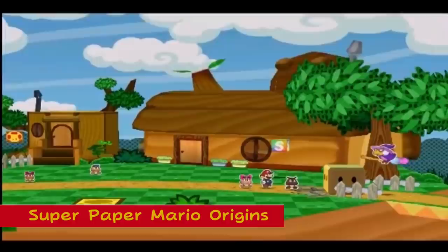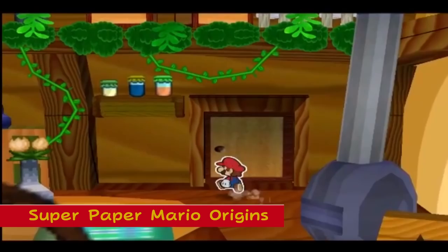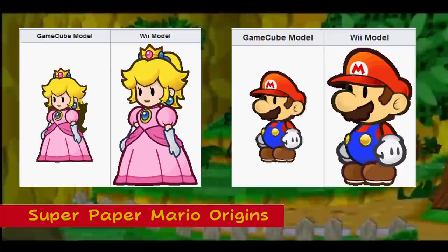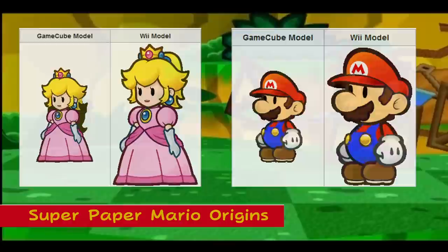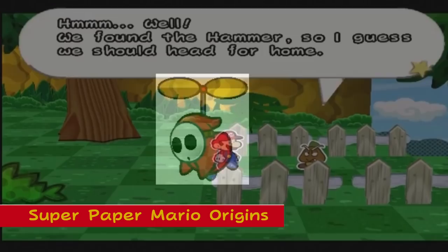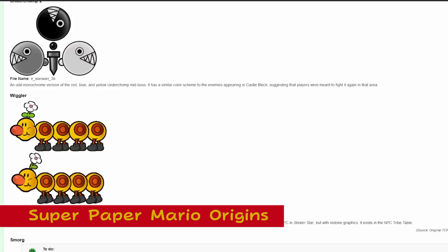Super Paper Mario Origins: This game was originally going to be released exclusively for the GameCube before being moved to the Wii. The evidence exists in the game's data, as there is a folder which contains GameCube-rendered models of characters like Mario and Princess Peach — the Wii textures are about 50% larger. Additionally, there's an unused enemy in the game data named Fly Guy, a flying Shy Guy using a propeller, and there are also 9 more unused enemies, some of which were present in previous games in the series.